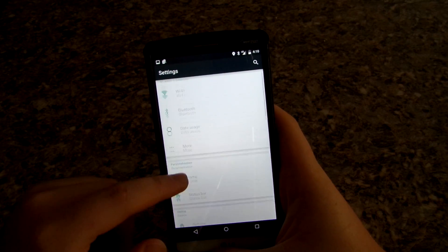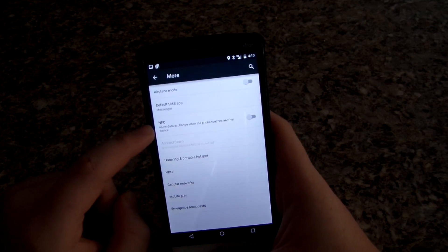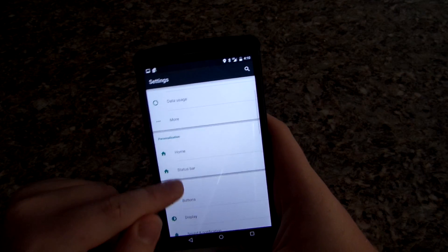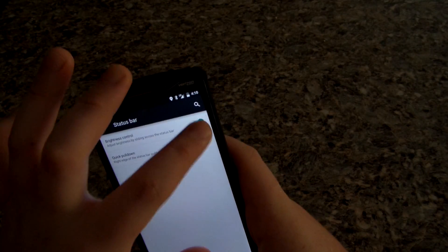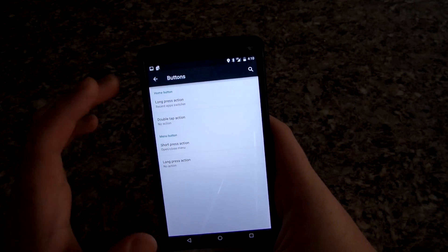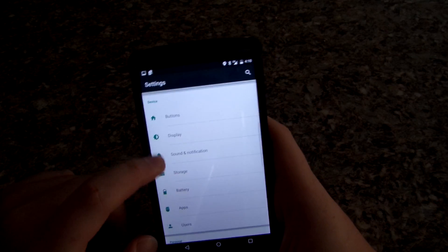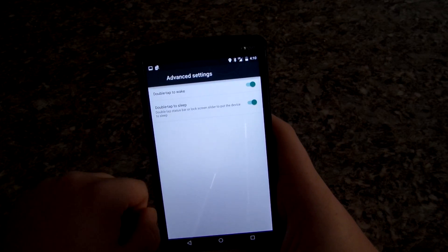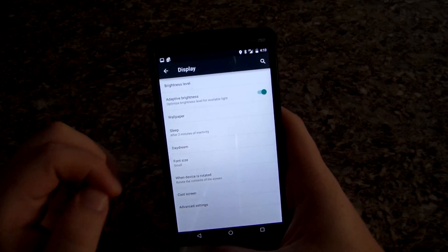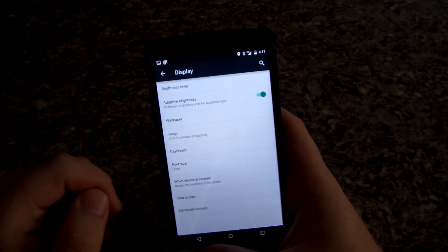This is your Settings menu. I have NFC turned off — not sure if that affects battery. Under Personalization you have Home and Status Bar settings, though the status bar customization doesn't really work for me. Under Device you can choose how your buttons work — your home button and recent apps button. Under Display there are advanced settings including double tap to wake and double tap to sleep, just like stock LG, which I love since the power button is on the back.